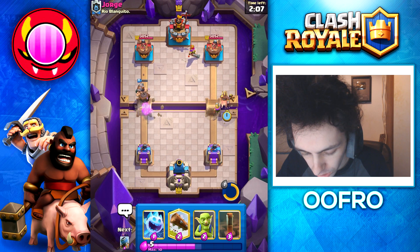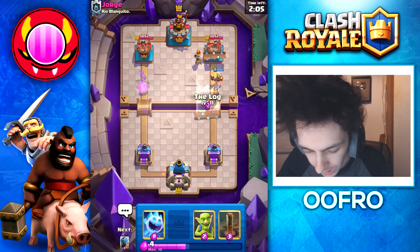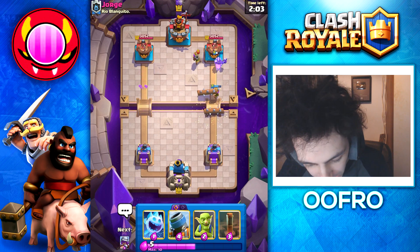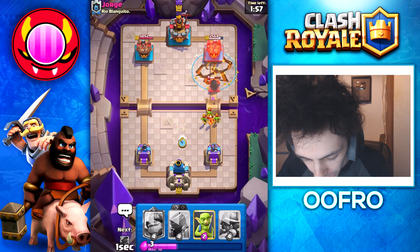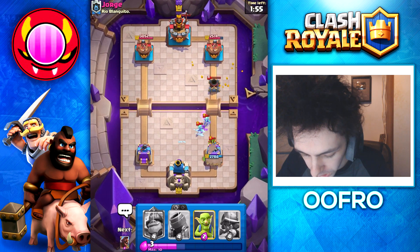Musketeer is going towards him right now. We are going to put a Hog Rider in front of this and Prediction Log anything. We don't hit anything, but that's okay. We are going to Earthquake the Mortar and the Tower, and play an Ice Spirit for these Goblins.